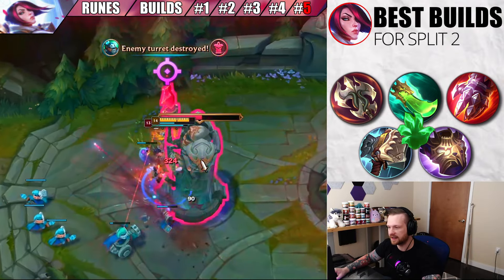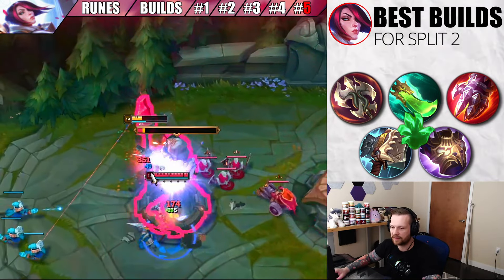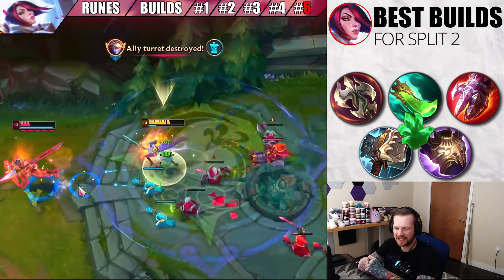Obviously games don't typically go that long, so you're more looking to have maximum damage through your first three items — that's why it's called a core build, because typically the game is going to be over around that time, or that's going to be your biggest power spike. And there you go, guys — those are your four best Fiora builds for Split 2 of Season 14, plus the bonus build if you want to have some fun. Hopefully this video helps you in your rank climb. Hope you're getting that LP and reaching your goals in Split 2. Until next time — peace out, love ya, bye-bye.